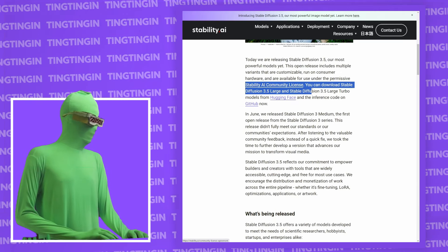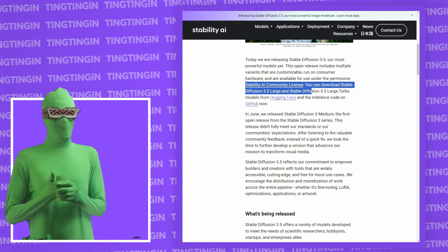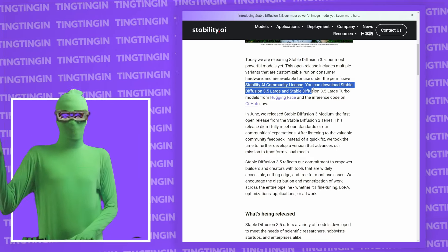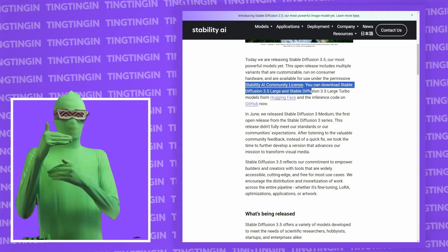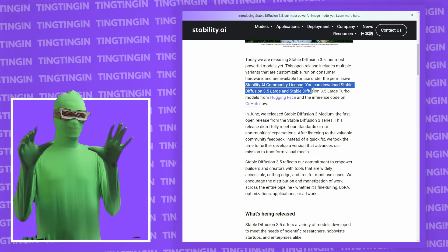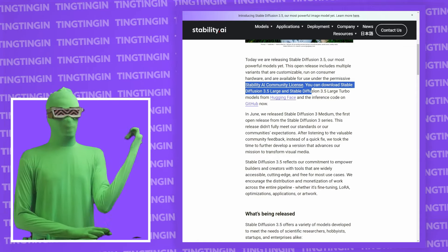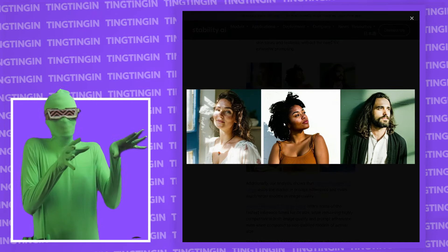An important part is the license. The SD3 license was really bad — there were problems where even if you made just a dollar using Stable Diffusion, you'd still have to pay money to Stability, potentially paying them more than you earned. With SD3.5, they've changed it so you only have to pay if you're making more than a million dollars a year. This is a significantly better license, and it means more commercial users and more investment in the model ecosystem.